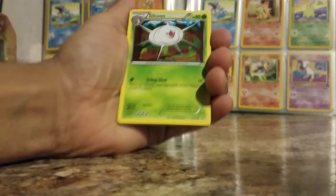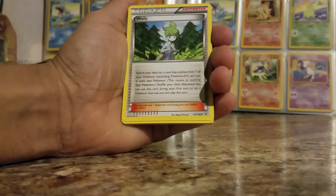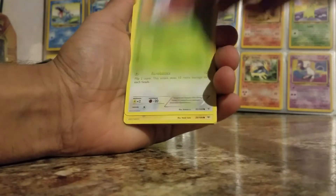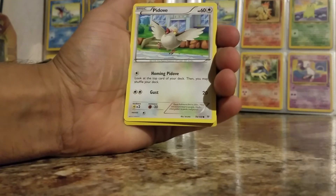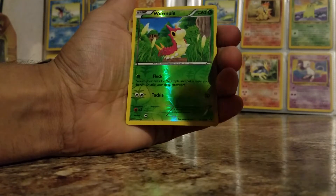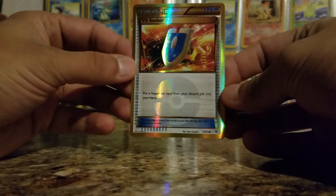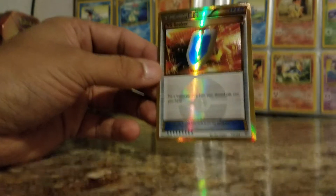Last pack. We got Silcoon, Wally, Togetic, Bagon, Exeggcute, Fletchling, Pikachu, Kadabra — Wurmple is our reverse — and our rare is a Versus Seeker trainer card. I actually like that — I like the look of that. Go ahead and sleeve this up.